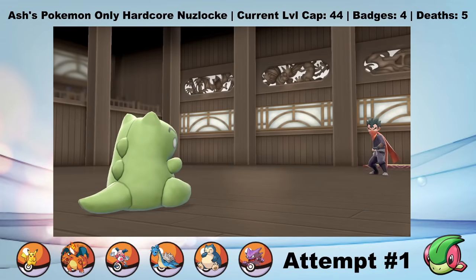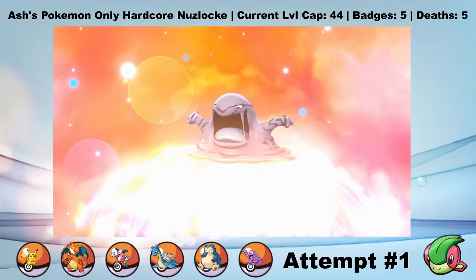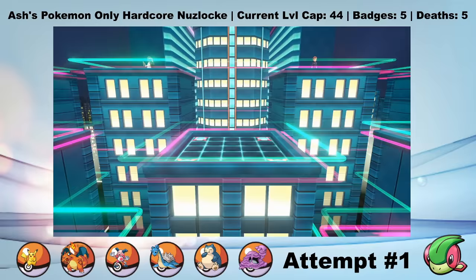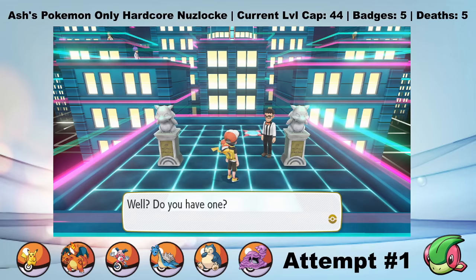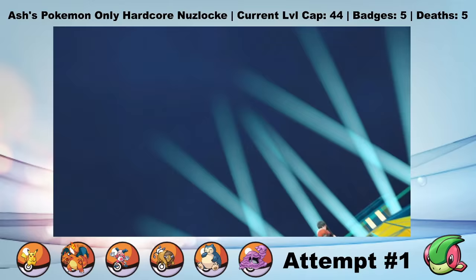Next up is the Silph Co. storyline in Saffron City. Wet Trubbish evolves into Muk during this time, but other than that nothing too exciting happens here. With our new team members, most notably Big Shellos, Giovanni is much easier. So let's jump straight to Sabrina's Gym. Unfortunately, in order to get into Sabrina's Gym you need to have a Pokemon that's at least level 45, but Sabrina's Ace is only level 44. So I have to intentionally over-level Big Shellos and then leave her in the box for the Gym battle. But that's not a problem, because Old Mime Jr. takes care of her whole team without breaking a sweat.